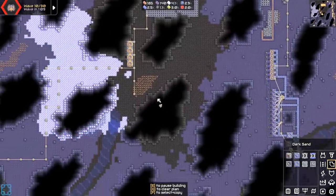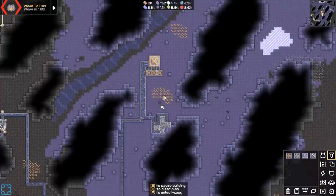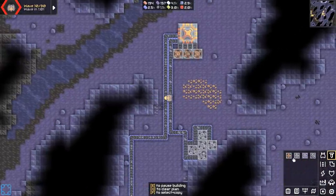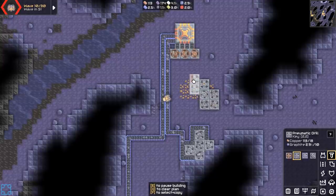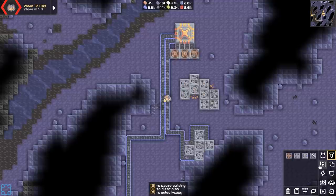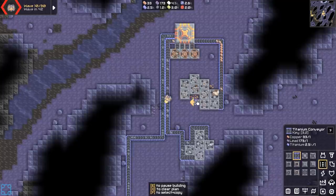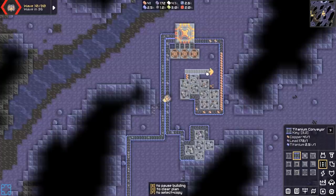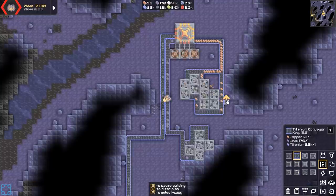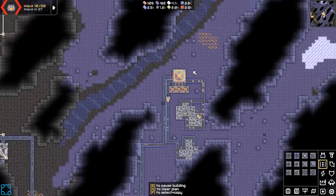These are all set up, so I guess next order of business is copper. If I'm loaded on power, maybe I can just be ridiculous here and use ultra drills on even copper. But there's so much copper — why would I do that? Now we've got copper production going. I don't think I need more than this.